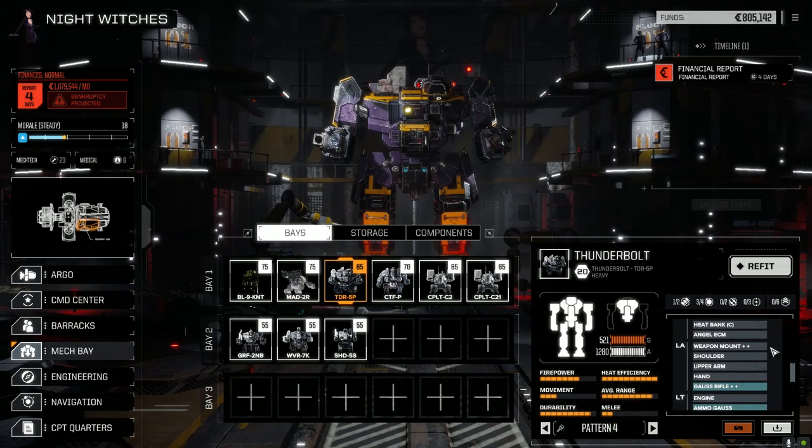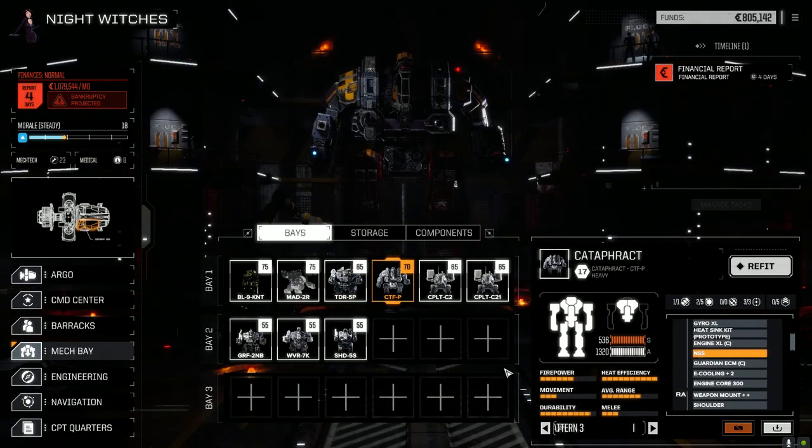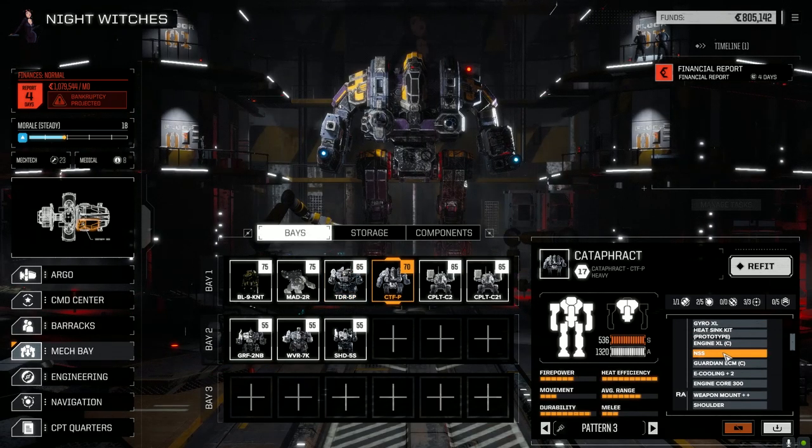The Thunderbolt — we basically replaced the large laser in the arm which we had lost, so it's back up and running again. The Cataphract is the Cataphract, it hasn't been touched. So yeah, I'm thinking we've got a bunch of missions on this planet we can take. Let's have a look at those.